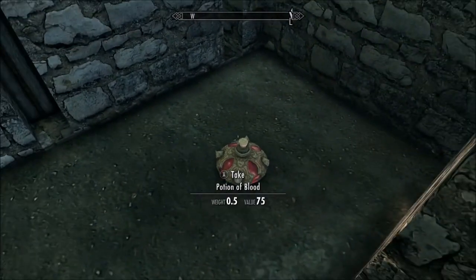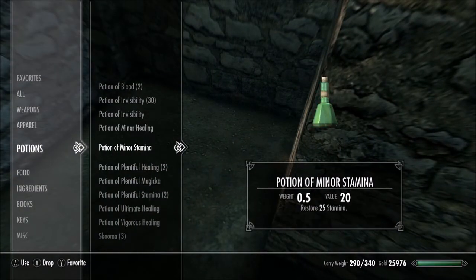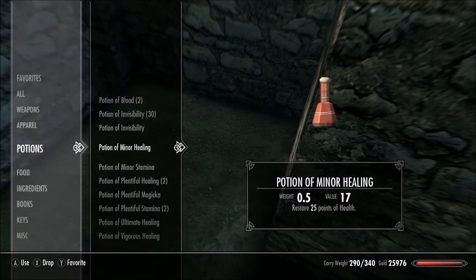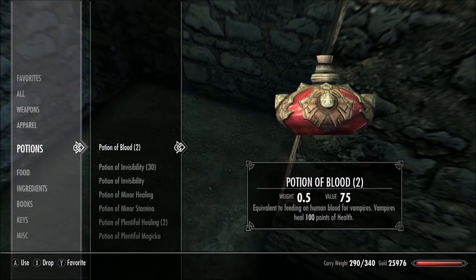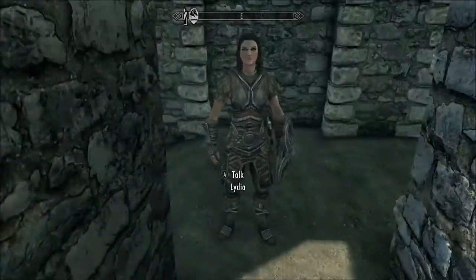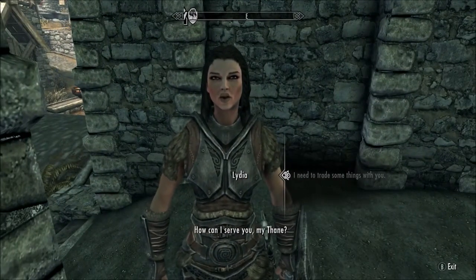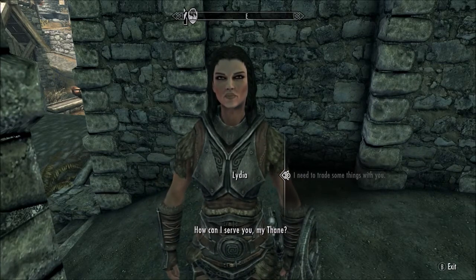I come back over here and one of the potions of blood has disappeared and one stayed. With Harkon's sword I now have two. So you might think you dropped it and now you've only got one, but I now have two potions of blood, which is how many I started with, and I've got one Harkon's sword.